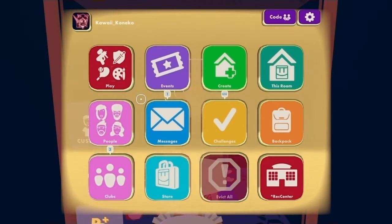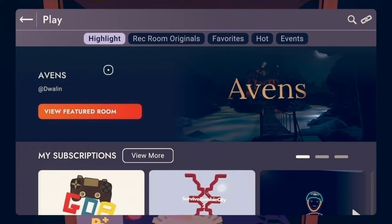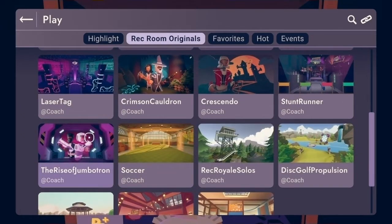In order to access Jumbotron, you must first open your watch, then go to the play button. Once you've clicked the play button, click on Rec Room Originals.